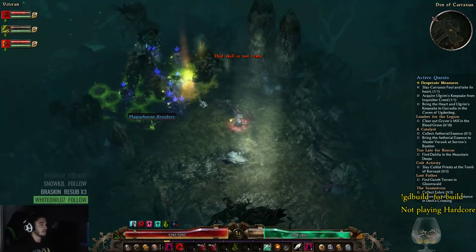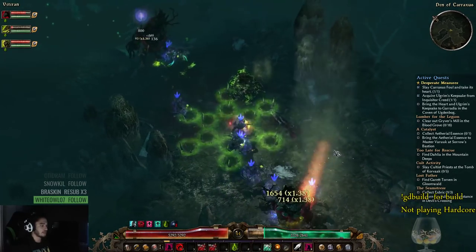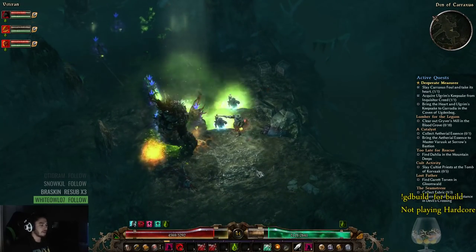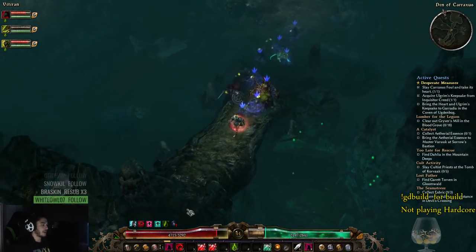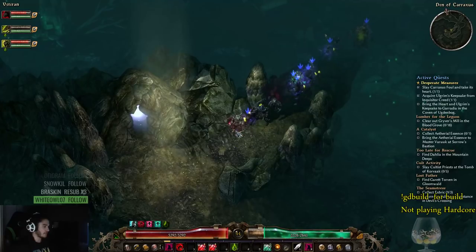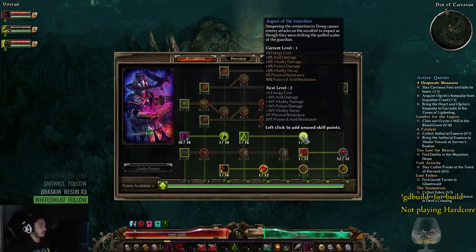Now damage absorption applies after mitigation, making those items a million times stronger. That's what I've been informed of. Also, for the expansion content, there is a huge amount of poison damage, so I'd highly recommend speccing into Aspect of the Guardian — it will greatly help you during your adventure.